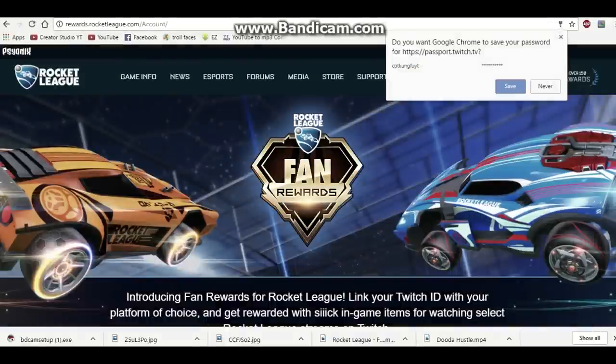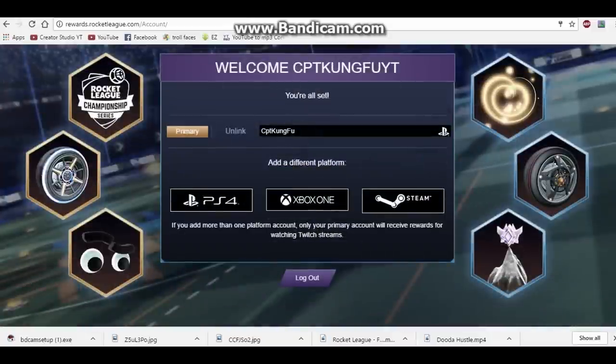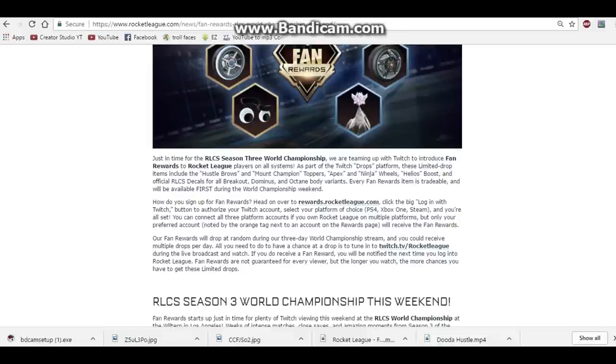Click Log In. It'll bring you back to the website. Scroll down and you'll have a choice out of three platforms that you might play on: PlayStation 4, Xbox One, or Steam. You're going to want to check the one that your account is on and that you want to get your rewards from. Your gamertag will then appear — where mine says CBC Kung Fu — and on the right side will be the logo of the platform you've chosen. Once you've done that, you're all set and you can get all the rewards you want.